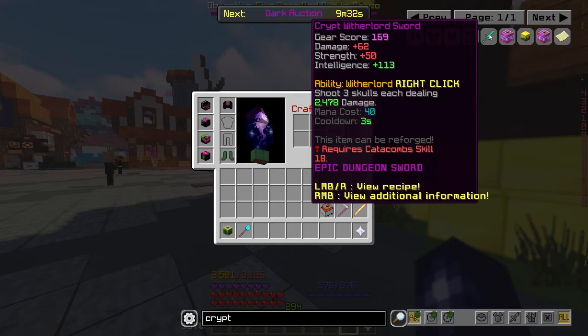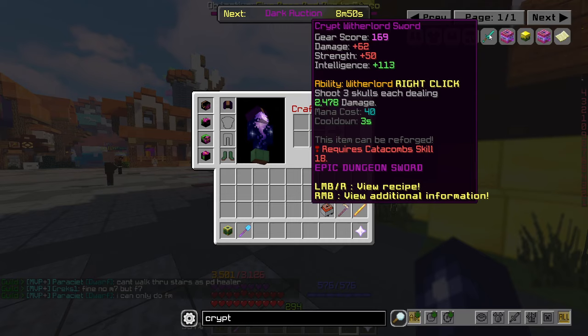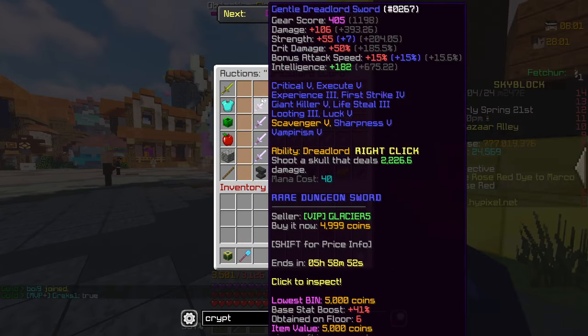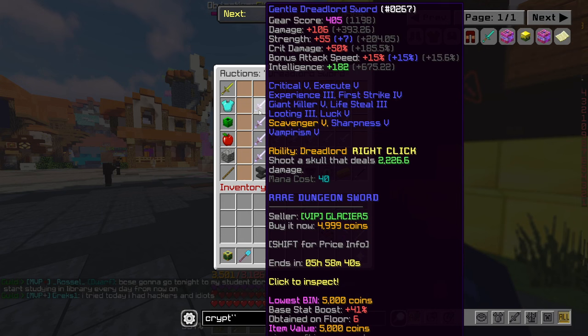The next item is the Crypt Witherlord Sword, which comes up if you literally just search for 'Crypt.' It's obviously not really in the game, but is in the game considering it's right there. Looking at it on face value, it looks pretty similar to the Dreadlord Sword. It gives 62 base damage, 50 strength and 113 intelligence, with a Witherlord right-click ability: shoot 3 skulls each dealing 2,478 damage, mana cost 40, cooldown 3 seconds, and requires Catacombs skill level 18. It looks like it was probably just a sword that dropped while playing dungeons, and I think it's a really old item.